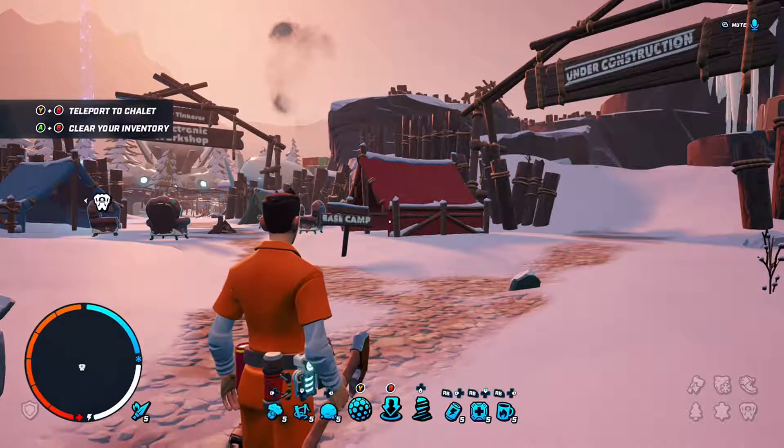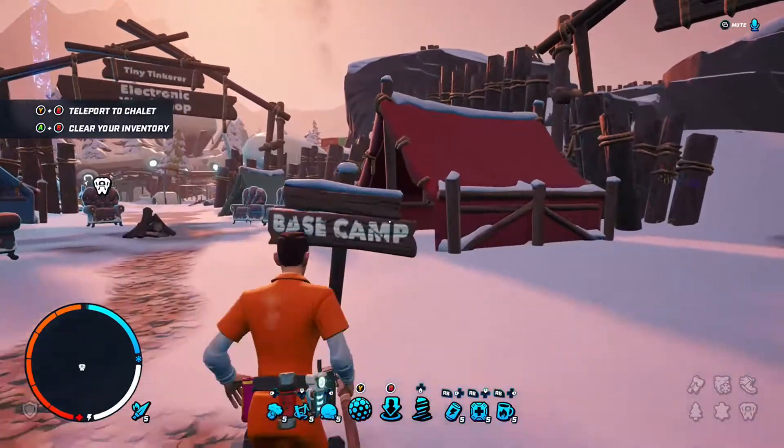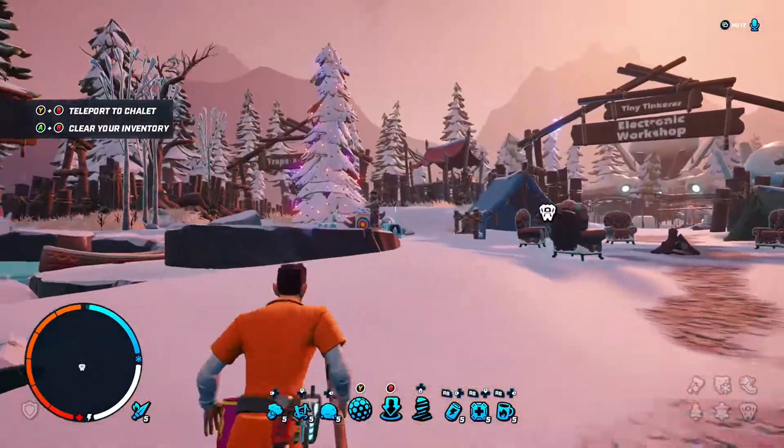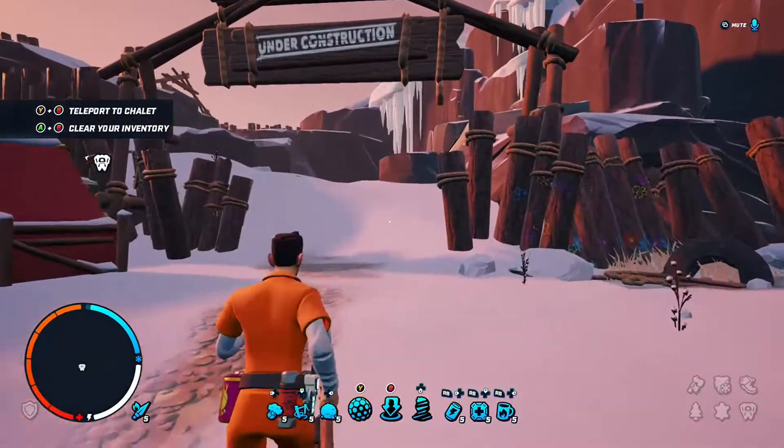Teleport is via light sight, Y and B. Clear inventory is A and B. And it says base camp on here. So this is the map — looks pretty cool. I know the movement looks a bit weird, but I'm going to stop moving about a little bit.